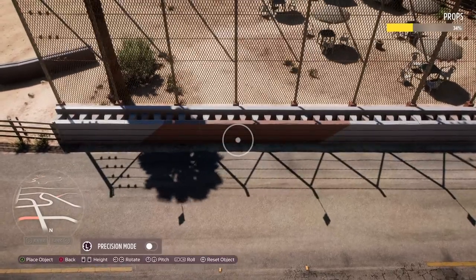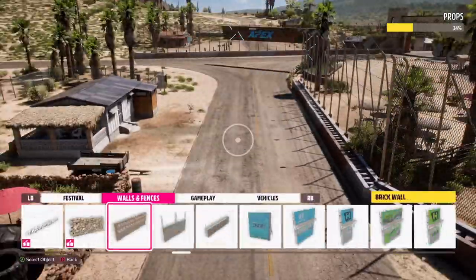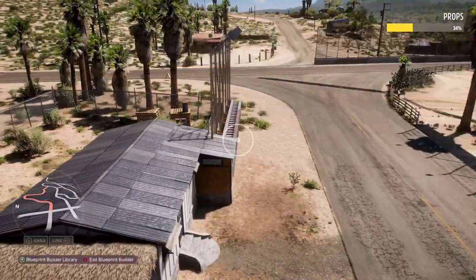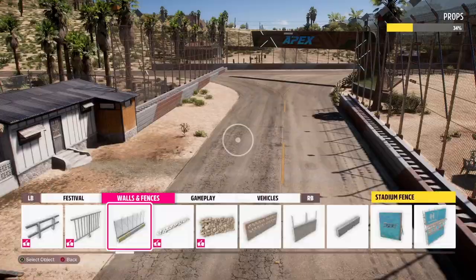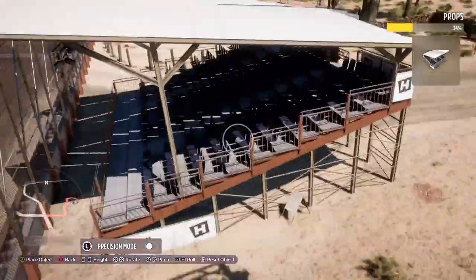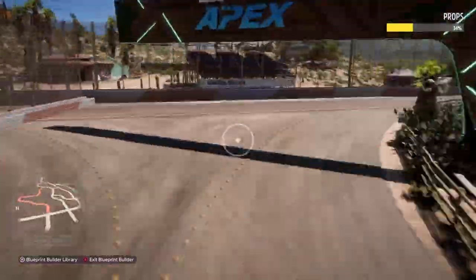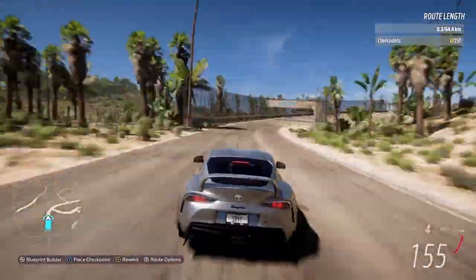This corner wasn't too difficult to put together, and I'm really enjoying some of the assets available in this mode. One of the big things I do is put some grandstands in later on in the build, which you can see here right now. They really create a bit of an atmosphere. There are two grandstand types — one with a cover and one without.